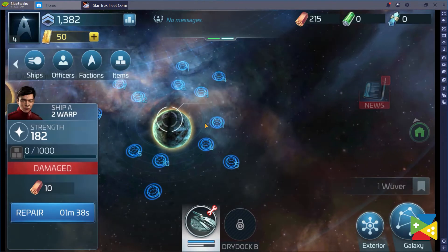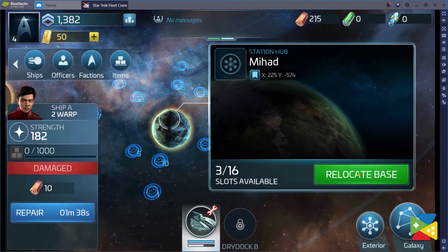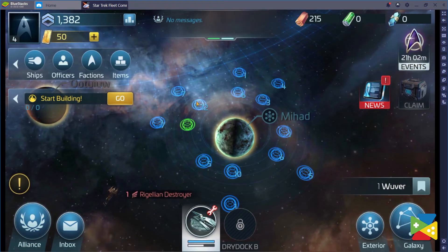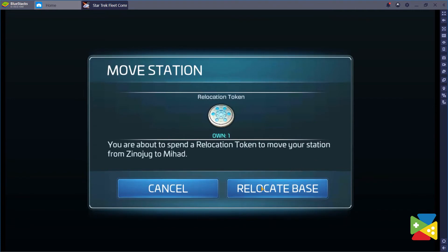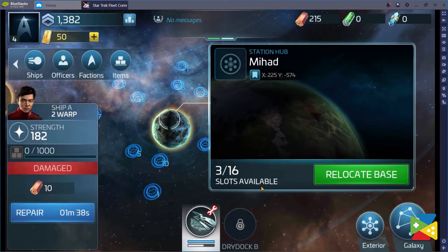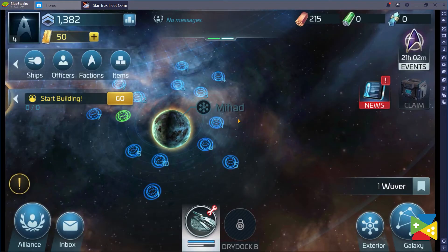To do this, first find a different planet and click on it. Each planet has 16 station slots, and as long as there is an empty slot, you can relocate around the planet. Note that you must use a relocation token every time you do this, but luckily you can use the first one for free.